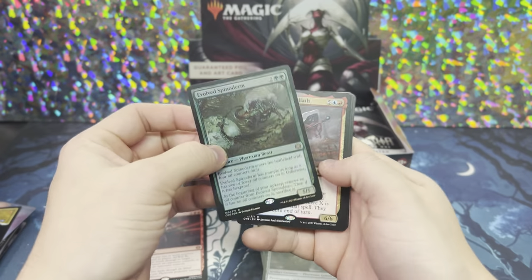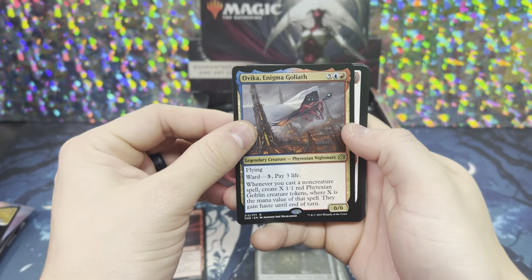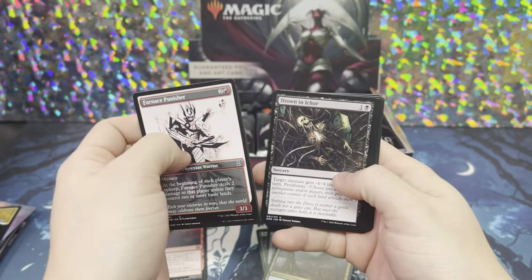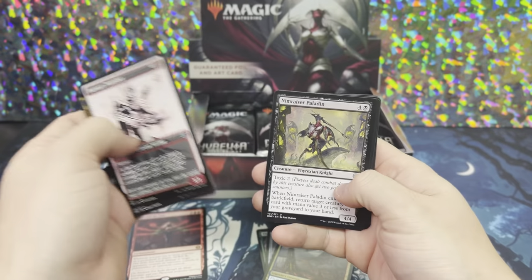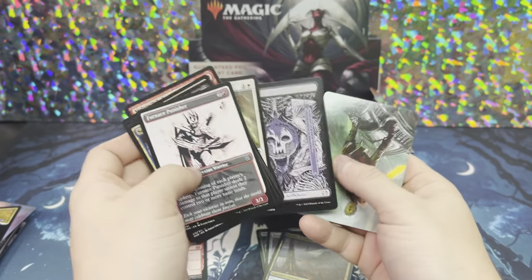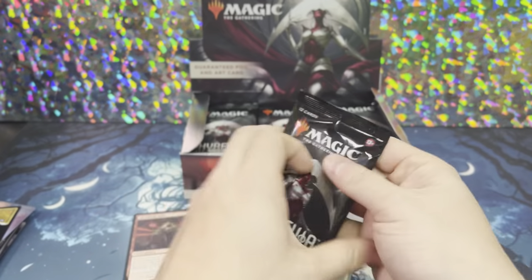Evolve Spinoderm — I wish we got another rare and a better foil for that. Put that over to the side, and Oveca, Enigma Goliath. Not too bad. Furnace Punisher, always in that slot. Drone and Ichor. Not too bad. Nym Razor. And then here's our commons — oh, Phyrexian Swamp. Not too bad. We'll keep going.